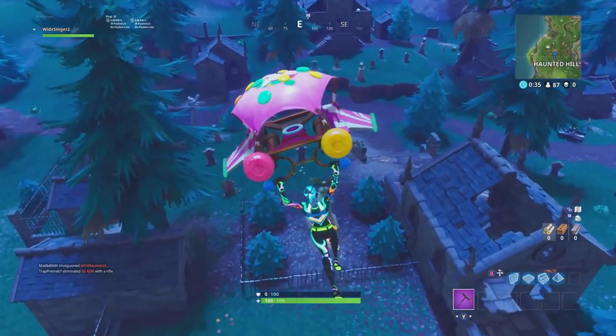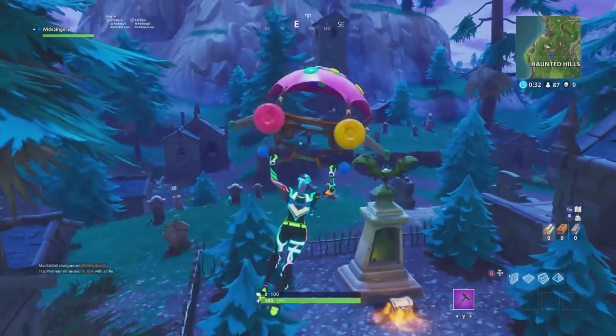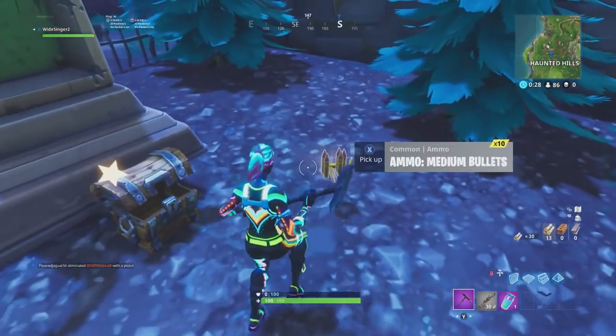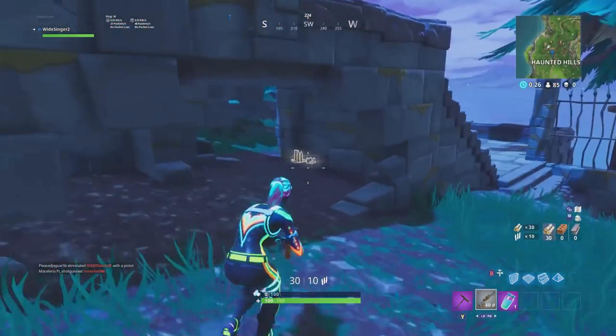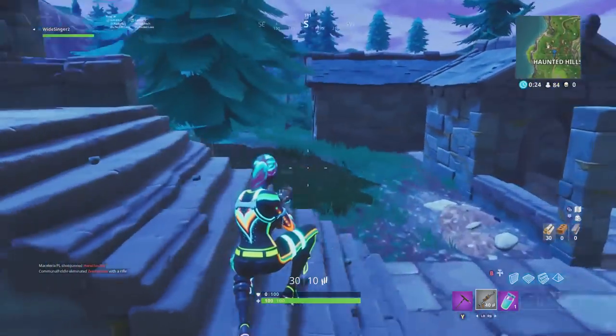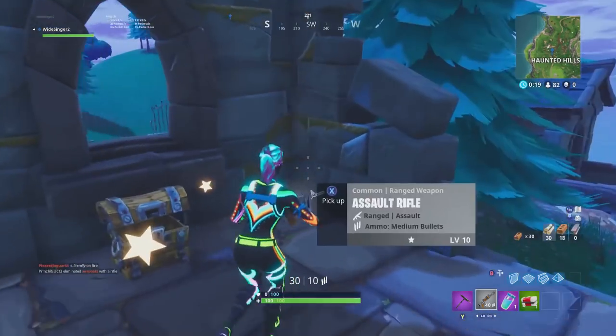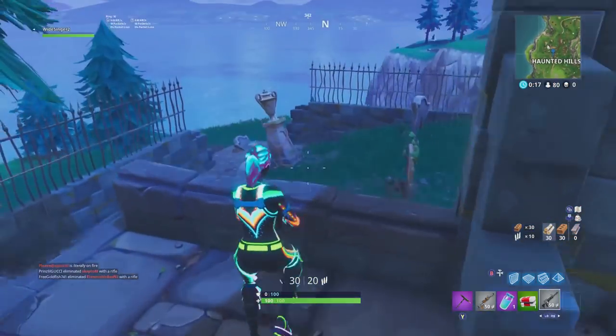I'm landing at Haunted Hills because I had to collect some chests for some challenges, actually using the new skin as well, which I really do like. These skins are pretty cool, but they do glow in the dark quite easily, so you will be spotted at near enough every single distance, so be careful with them. They're not my favourite skin to use for going for wins, but they're a cool skin in general, so I just decided to use it.